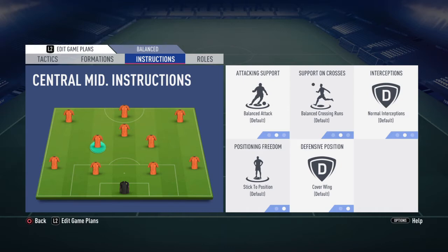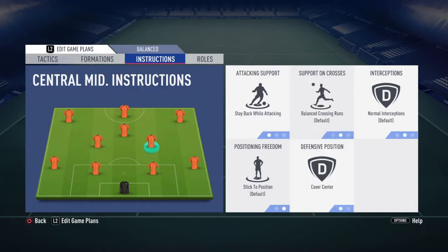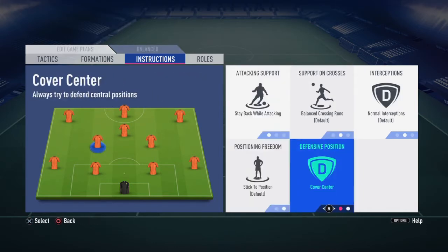Moving to your midfielders — these two players are going to be the most important in this team. Because this formation separates defense and attack, these two have to be the links between them, running back and forth. They need good all-around stats on both sides, as they'll also help create scoring chances. Their instructions are going to be stay back while attacking and cover center for both of them.